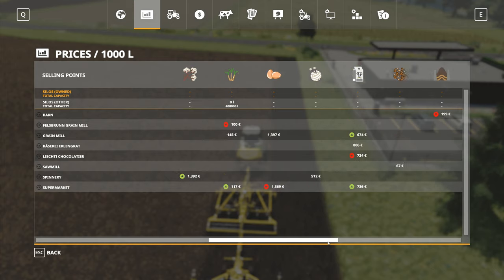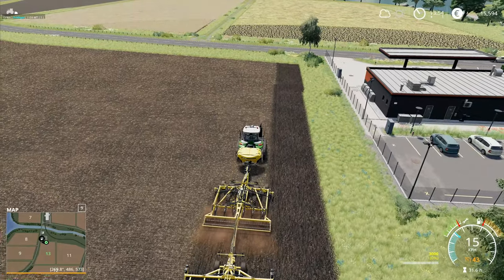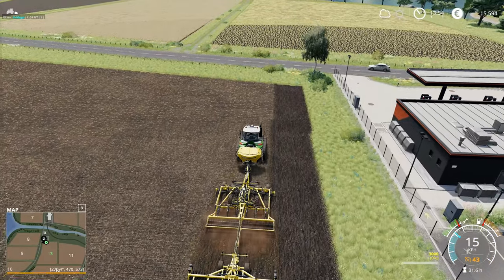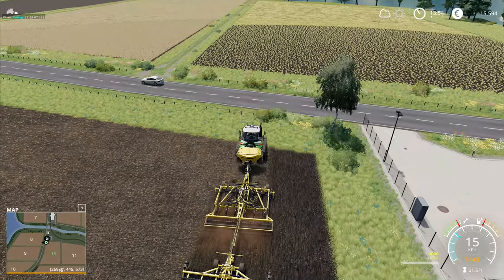The other thing I was wondering about is wood chips — it's 67 per thousand. It probably wouldn't pay to turn the trees into wood chips; that probably wouldn't be a good one to do. But I think there's money to be made with the trees, or at least some of them.